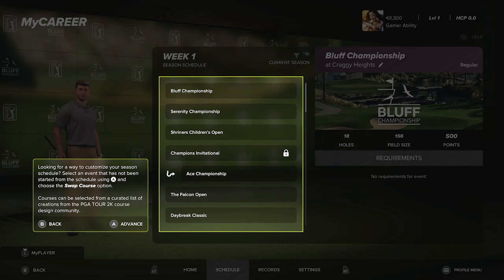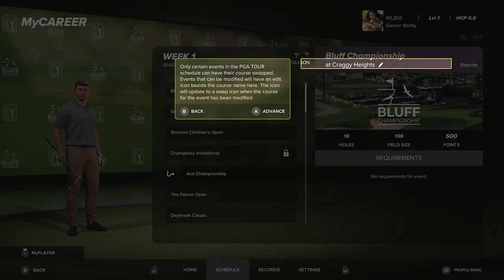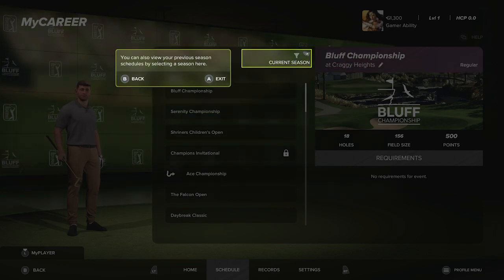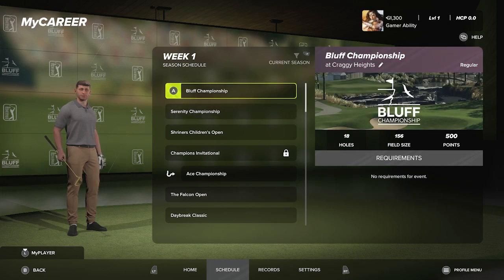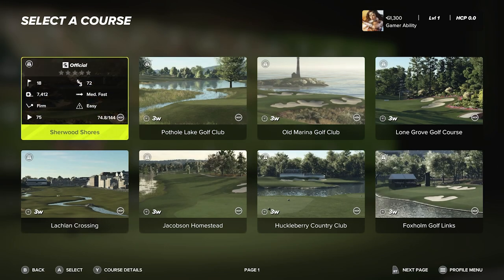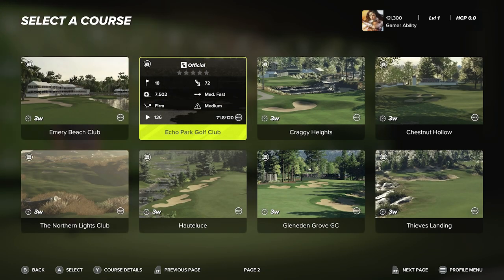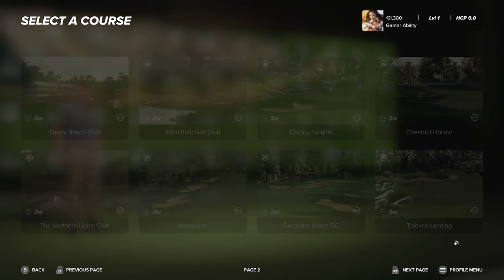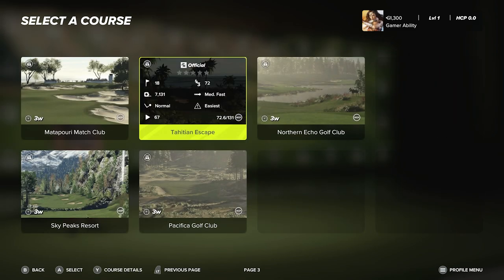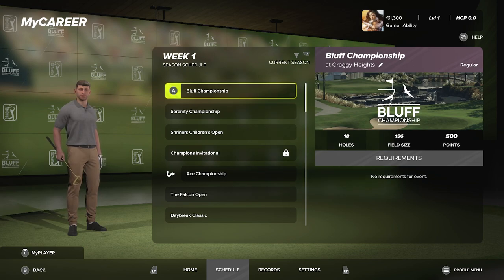This is huge — courses can be selected from a curated list of creations from the PGA Tour 2K course design community. Only certain courses can be changed; they have to have the edit pencil icon next to them. There are currently 21 courses available to swap in, and I'm sure they'll add more. I'd love to see Six Pennies Lair as a potential course — that would be sick.